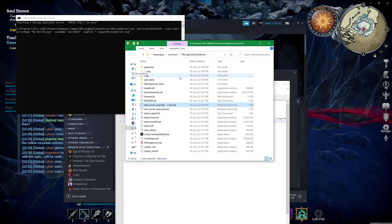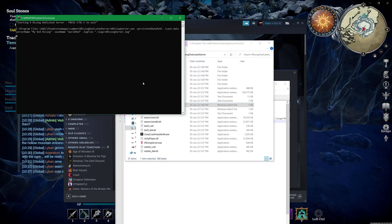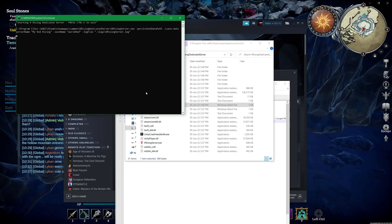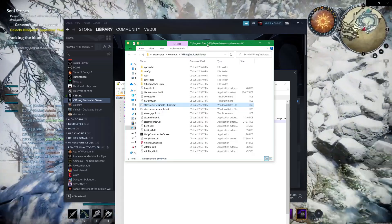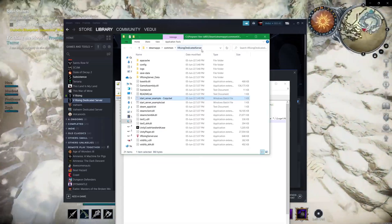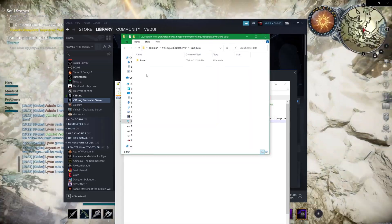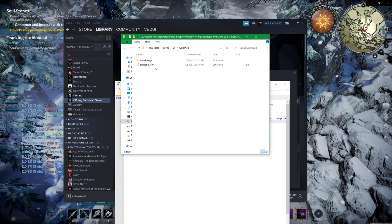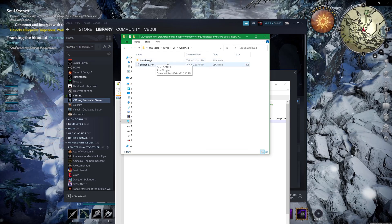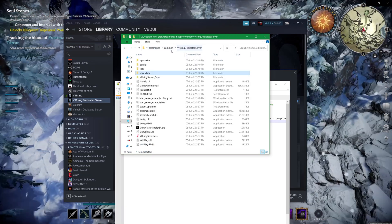The extra folders have been created. We're going to go in here and hit Ctrl+C to kill the server. We exited the server — but we ran it once. Important: run it once. We go into Save Data, Saves, V1, WorldVED — which is what we set up. We basically just started it and then killed it.